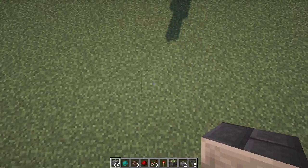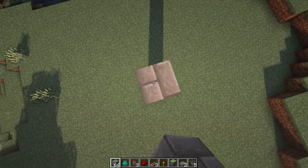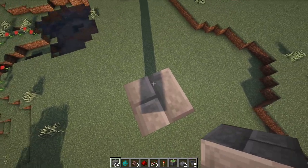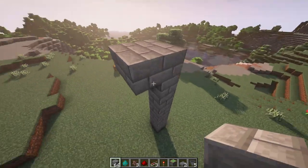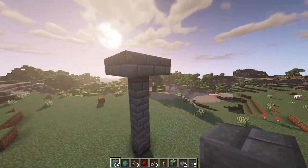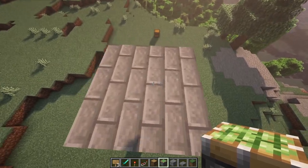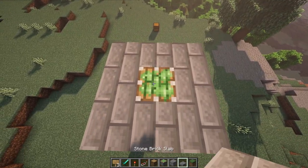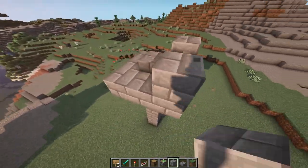The first thing you're going to do is build 7 blocks up — 1, 2, 3, 4, 5, 6, 7. Once you're at the 7th block, make a little platform around it so we can start with the mechanics of the build. Place a piston in the middle, then put a slab on top with a bunch of blocks going around, just like so.